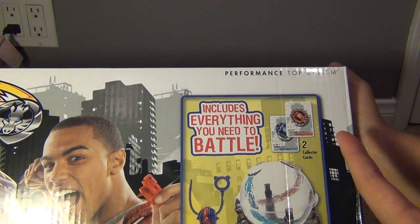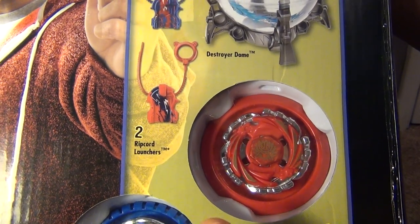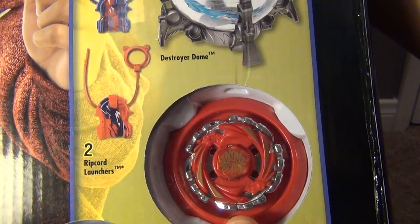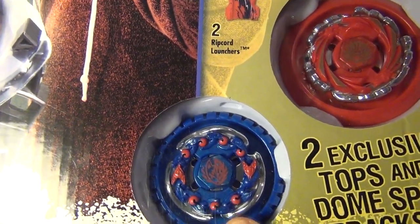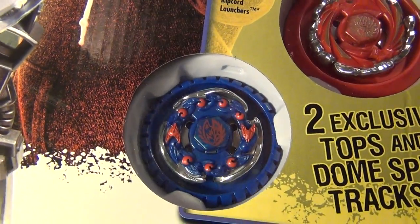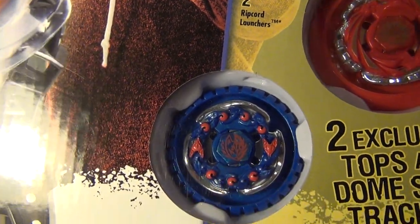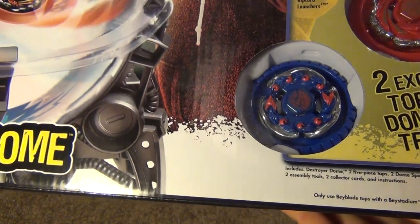There are two collector cards with the code, the stadium, two ripcords and launchers. And there is Tornado Herculeo. And the new Beyblade is Spiral Fox. The Takara Tomy name is Screw Fox, which in Takara Tomy is considered a 4D Beyblade. And I think it's also considered a 4D in Hasbro.